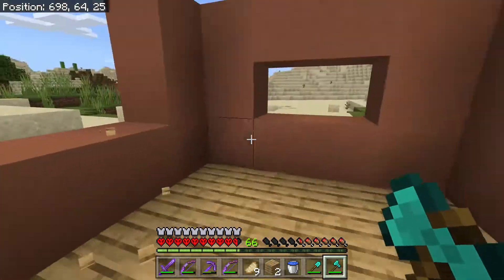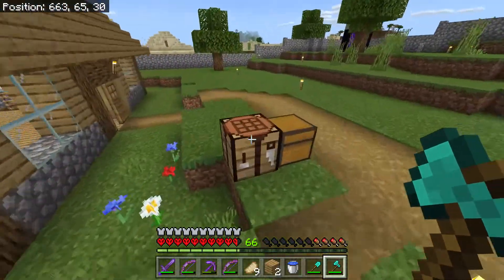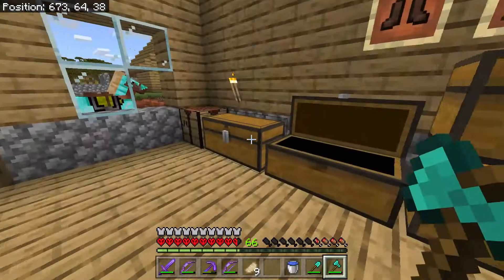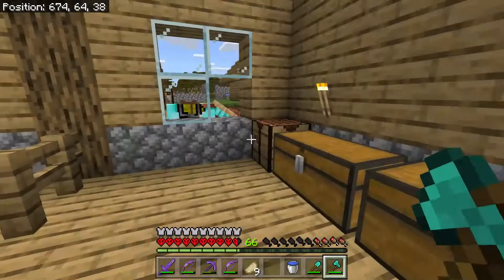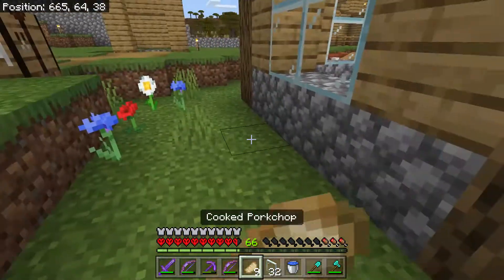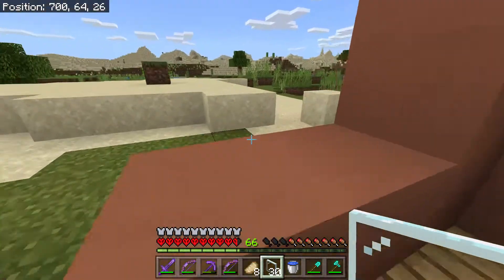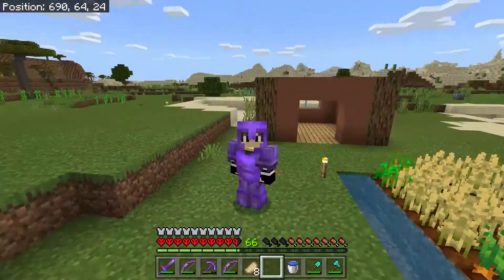Now I need to see if I have any glass. I need to start organizing my chests as well. 32 glass panes — that'll definitely be enough, at least for this house. I'll see you guys when I've got some more terracotta.